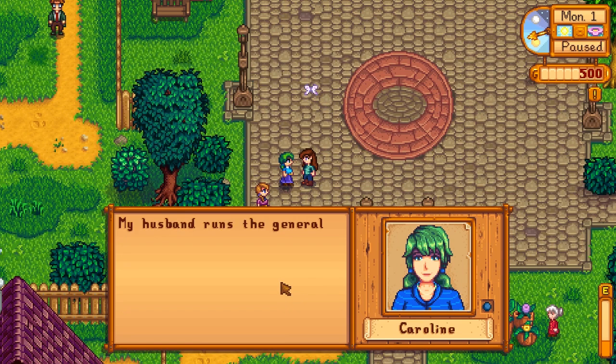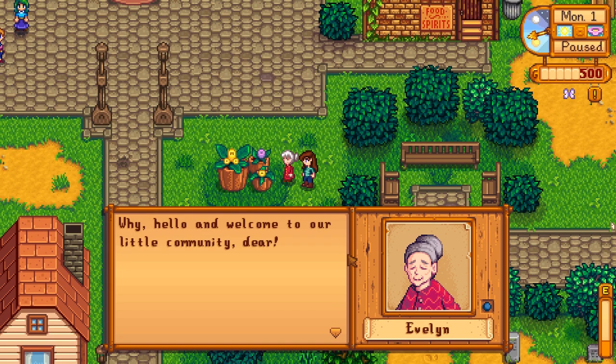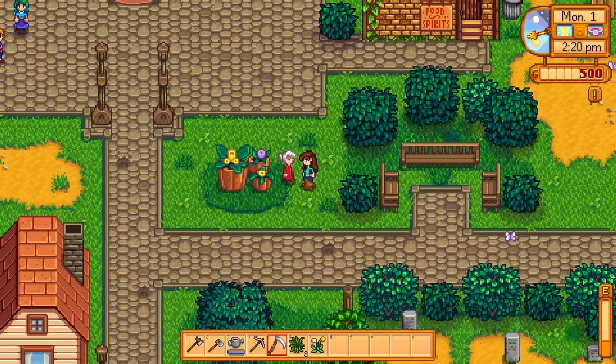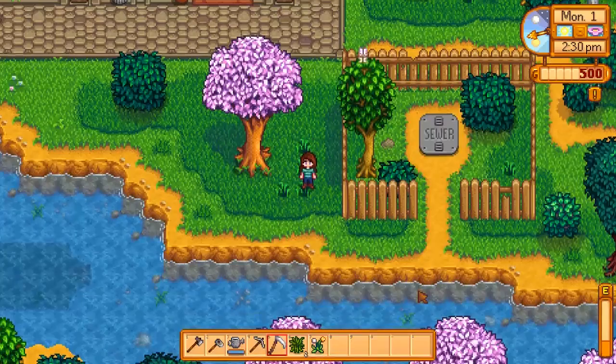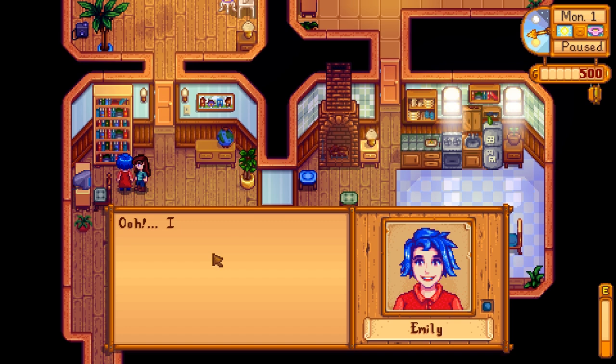Nobody's in the sewer, right? It's locked — okay, good. Don't play in the sewer, kids. Can I go into houses? Yeah, that's like a typical video game thing — just walking into people's houses. Hey, don't mind me going through your stuff. Emily: 'Oh, I can read it on your face — you're going to love it here in Pelican Town. If you're ever looking for something to do in the evening, stop by the saloon, that's where I work.' She is totally unbothered by the fact that we're snooping through her house right now.